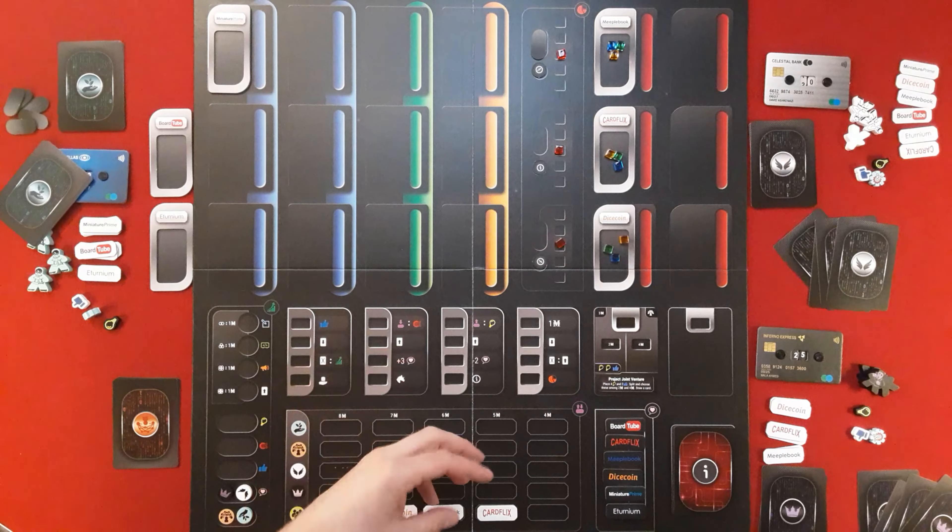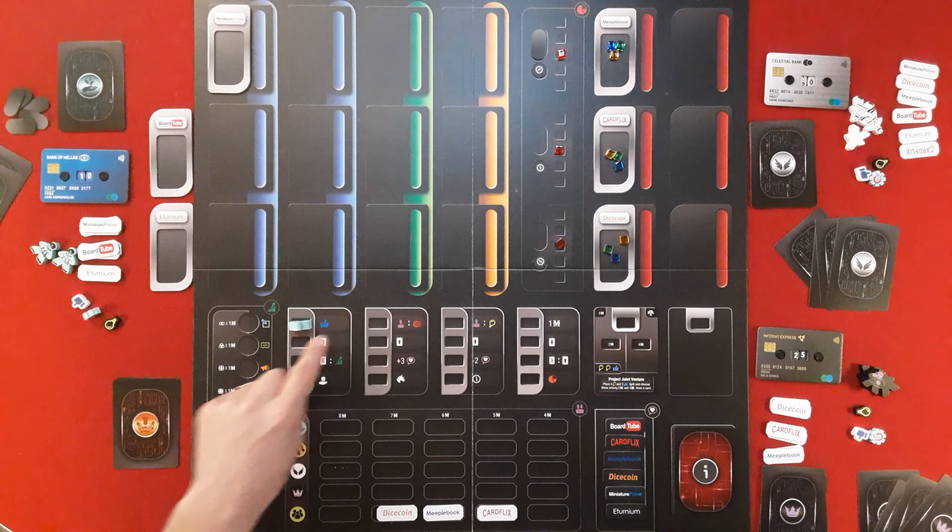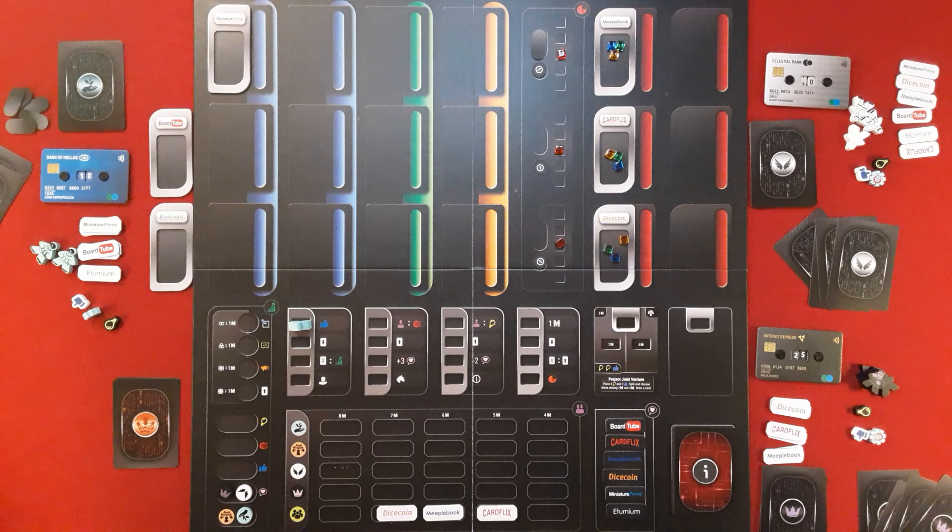The starter-upper begins the operations phase. They've got three little workers to place on one of five spots. They're probably going to ignore one spot and go for something juicy. They go for a spot that gives a like token — let's get one of those. Then they move down and will play a card. Looking at their four cards, it's probably a bit early for marketing; they want to get some design going.